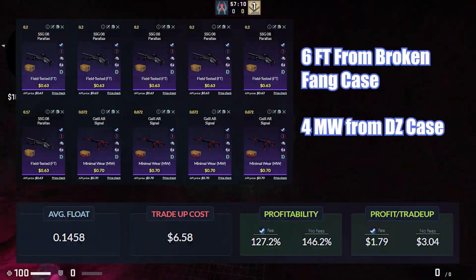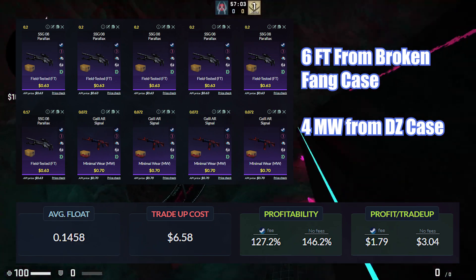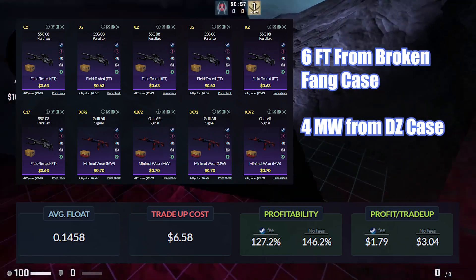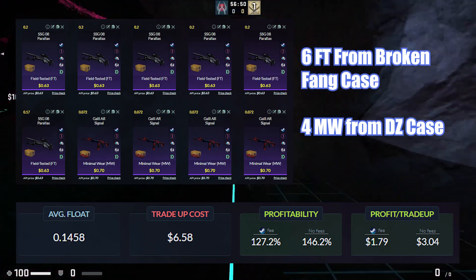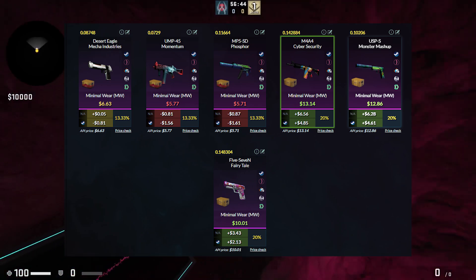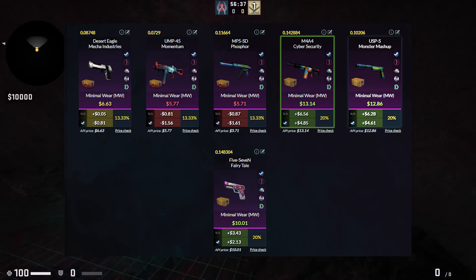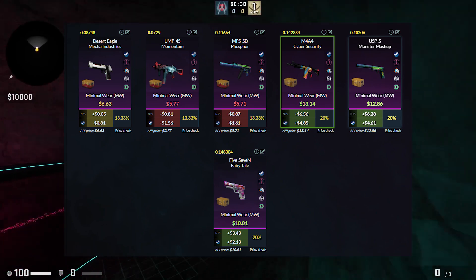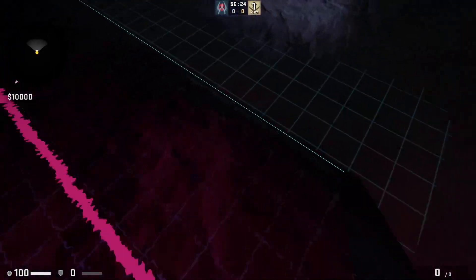Moving on to the next trade-up. In this we are going to use 4 minimal wear skins from the Danger Zone case that were actually our fail outcomes from the first trade-up. You can use Galils as they come in a 0.7-something float, which is perfect to be used in this trade-up. Then use 6 field-tested skins from the Broken Fang case, and the average float must be below 0.146 for minimal wear outcomes. The trade-up is worth 6 dollars and 60 cents. For the outcomes, you are going to make good profit with the Broken Fang skins. The Cyber Security and the USPS Monster Mashup will give you about 5 dollars profit. Then the 5-7 Fairy Tail is going to give you 2 dollars profit. Desert Eagle Mecha Industries is a break-even outcome from the Danger Zone case and the rest of the two outcomes are just a dollar and 50 cents loss after the Steam tax. The profitability of this trade-up is about 27%, which is quite nice.